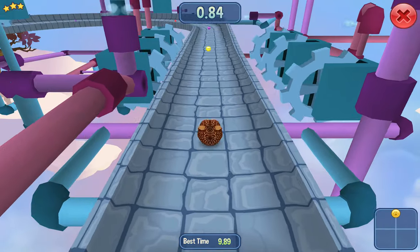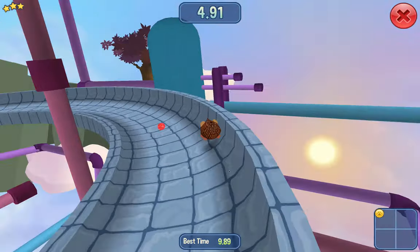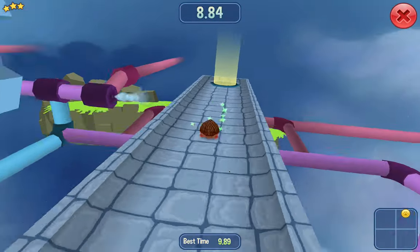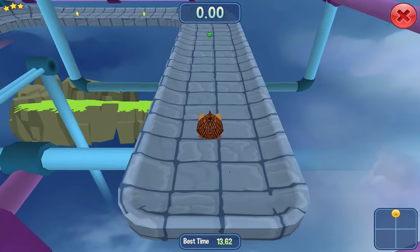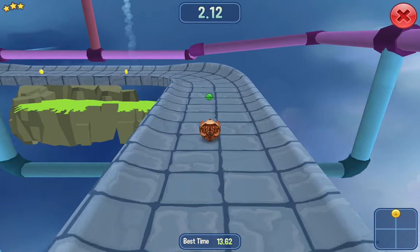As most of us know by now, Animal Jam HQ has released a new DNA in the September update. You can get it by sending your pets on missions. The highest chance of getting it is by sending your pets on level 5 missions, and we're assuming it will be the same chance as green DNA.